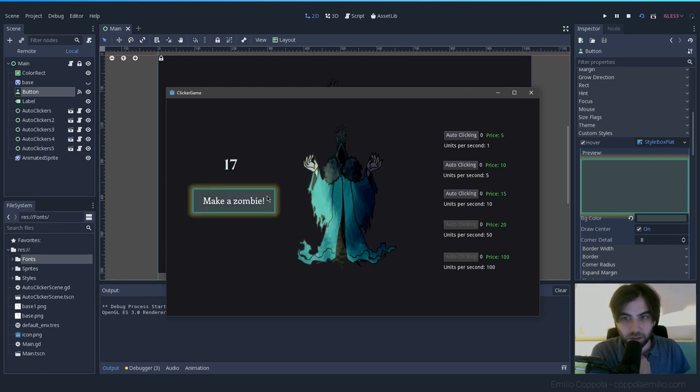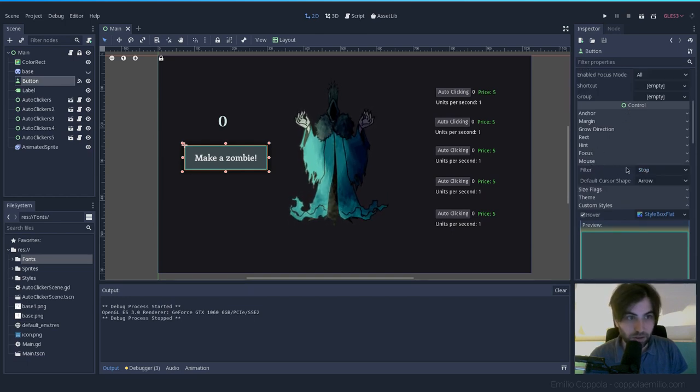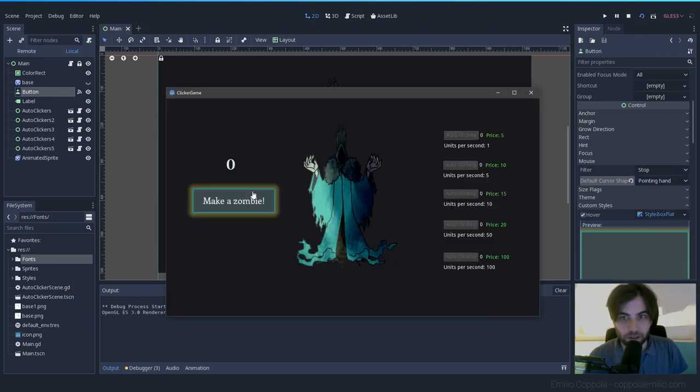Another thing: I want the cursor to be a hand pointer, because with just a regular mouse cursor it looks kind of weird. You can change that in the Control node under Mouse > Cursor Shape. Set it to Pointing Hand. Let's see if it looks more clickable — yes, super clickable!